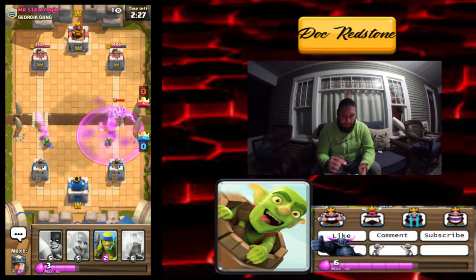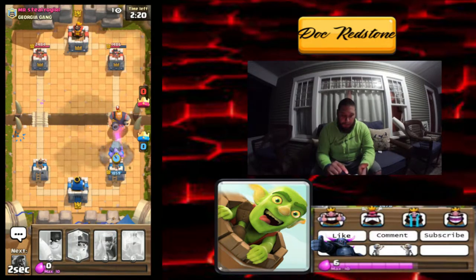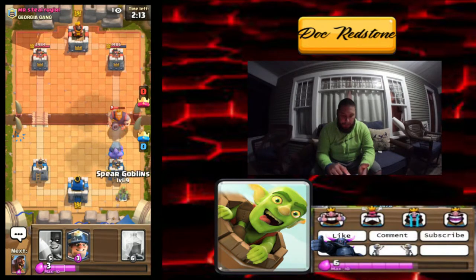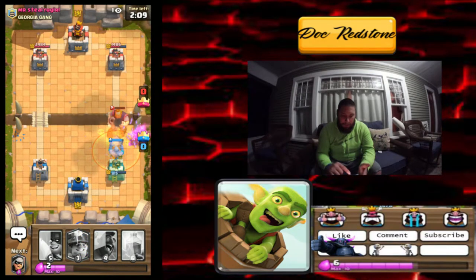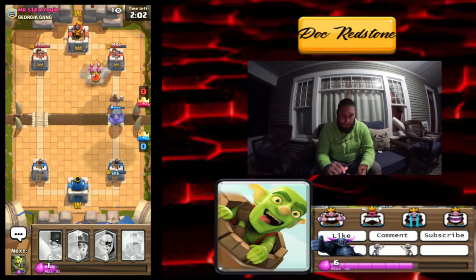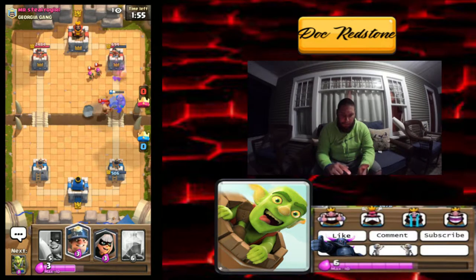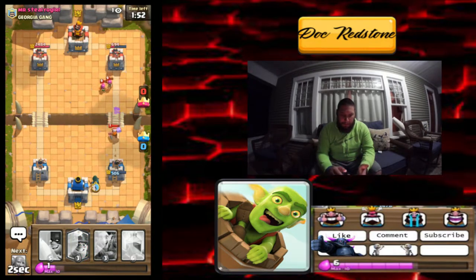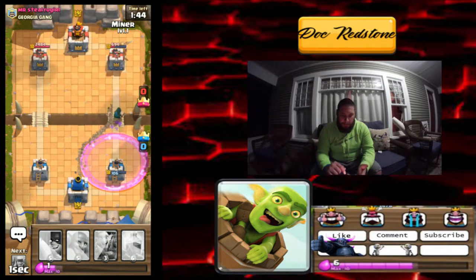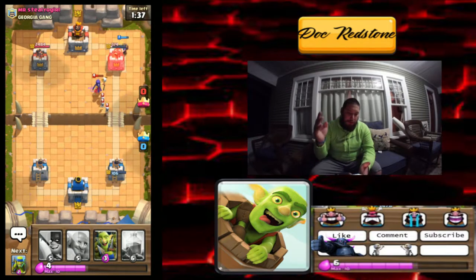We should be able to take out that lumberjack. We'll hit him with a bowler — I think a bowler is a decent counter to a royal giant but it doesn't even push the royal giant back. That was ridiculous. We're gonna have to do some more damage. Hopefully we can take that out and get a hog rider going at the same time. I thought the bowler would push the royal giant back but I guess I'm wrong. He does have a poison which is going to make it very difficult. We'll hit him with a miner in the back — the bandit couldn't make it in time but that miner is going to chip away at damage.